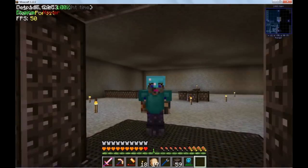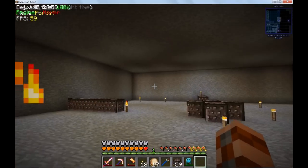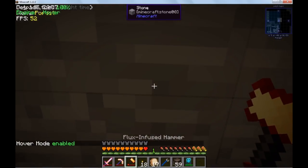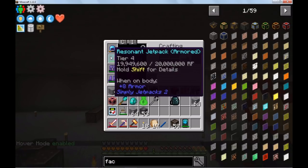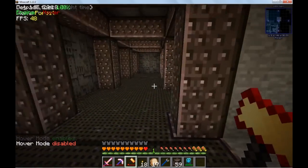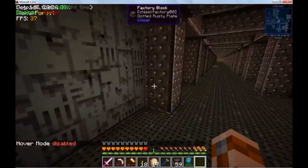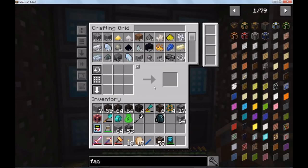Alright then — I have dug out a room. I wanted it to be a 23x23, and I guess it is actually. I'm probably going to need it to be at least 13 blocks tall though. Here's the deal: I take the hammer, I've got hover mode enabled, and you notice I'm dropping ever so slightly. The resonant jetpack over here is good, but we can do better — we can go for the flux-infused jetplate, the ultimate jetpack from Simply Jetpacks. Let's take a look at that.